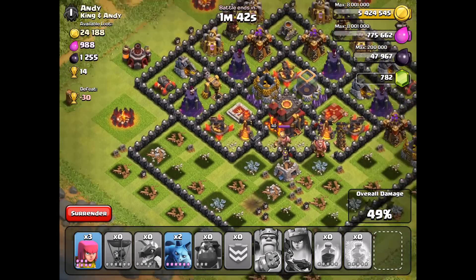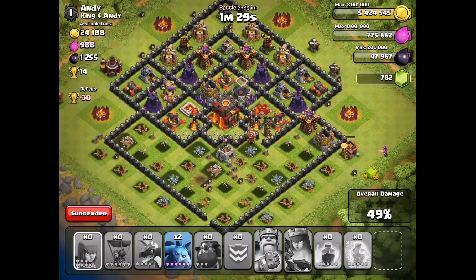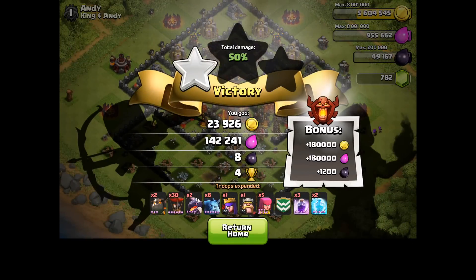49%, okay. We've got a few units left, we're okay. Archers — nobody's going to bother that Archer over there, I'm going to put a couple more down with her to take out that last Barracks right there. There is the one star — just barely saving 50%. That was not pretty, I am the first to admit.